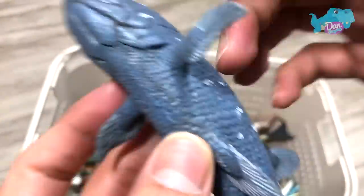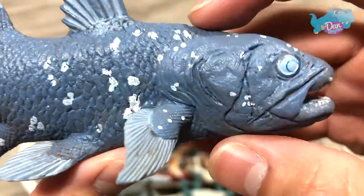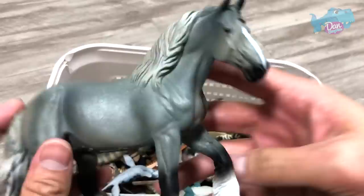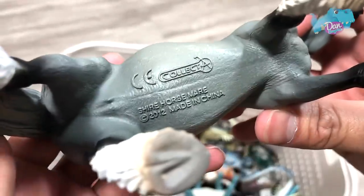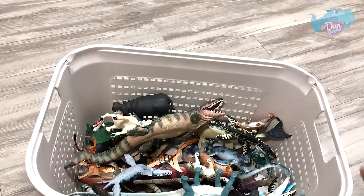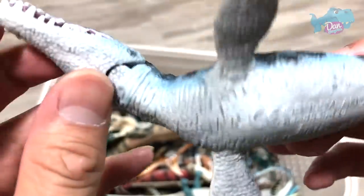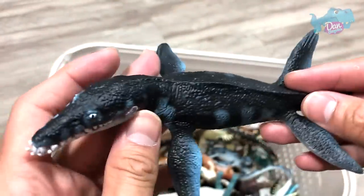And what is this? This is actually a Coelacanth, which is similar to the previous one — a prehistoric sea animal. And right over here, we have another horse — a grey horse. What is the name of this? Shire Horse. And over here, we have another prehistoric animal. It looks like a Chronosaurus to me. It could be a Mosasaurus from Bullyland.